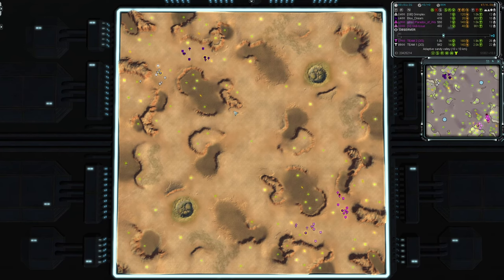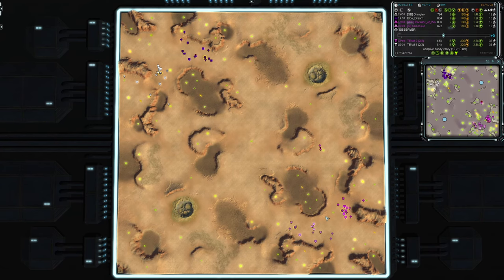Quick look at the map — Adaptive Sandy Valley. I've played it once or twice. Because it's adaptive, different points can spawn with different numbers of mexes depending on who's playing. This up here on the plateau can be a starting point, and this back position can be a starting point for air.